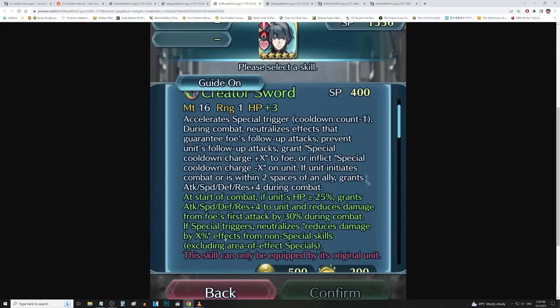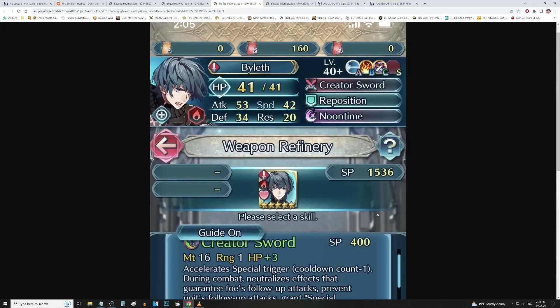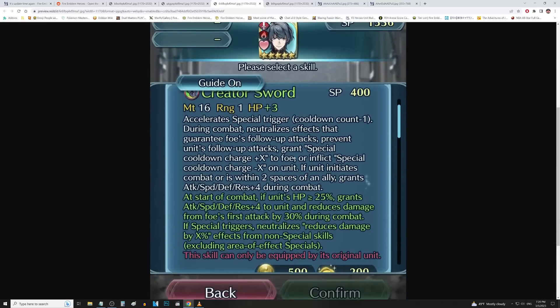If special triggers, neutralizes effects from non-special skills that reduce damage reduction. Remember what I was saying about what they could do for this weapon? I was saying just give him all stats of 5 and give him dodge. They didn't quite give him dodge, but they gave him 30% DR on the enemy's first hit, all stats up 8, and then nullify DR when triggering a special. That's really good. You combine that with null follow-up, tempo, minus one special trigger, and nullifying non-special DR skills — that's a really sick combo. This is a good weapon.